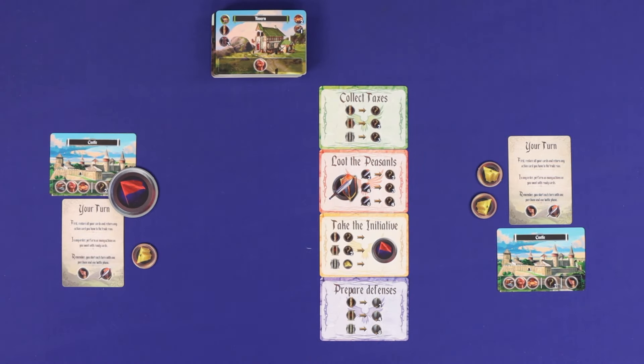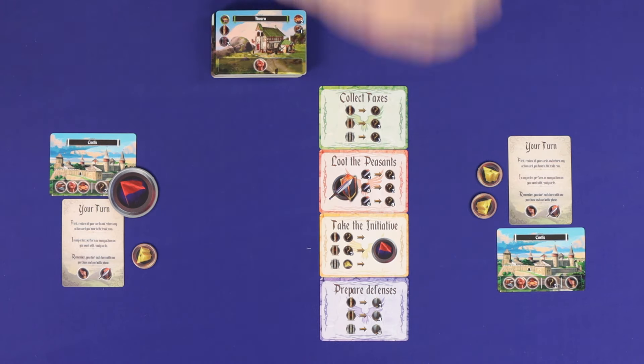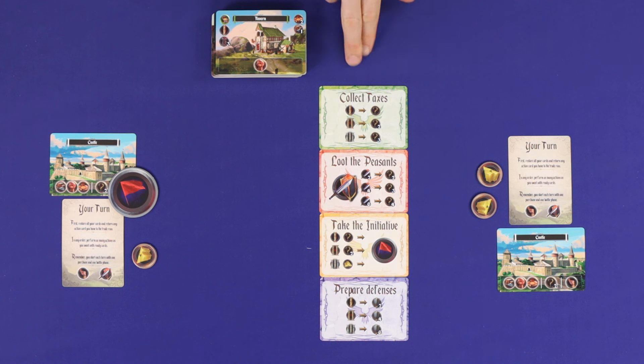Finally, set up the common board area in reach of all players. Your layered deck of building cards goes at the top of the left column, with room for a building discard pile. You're now ready to play.